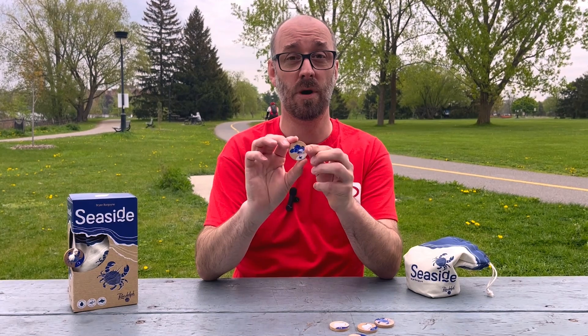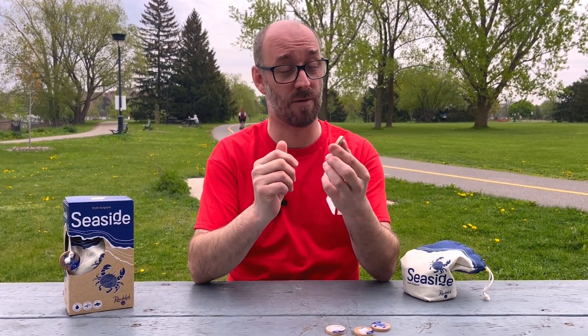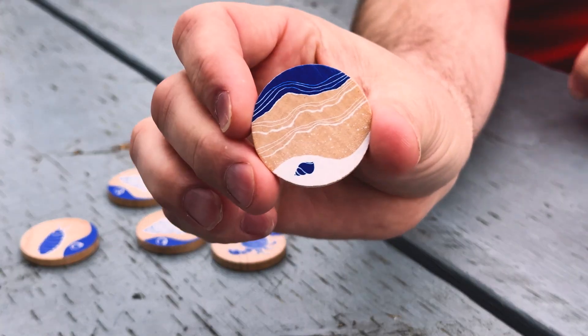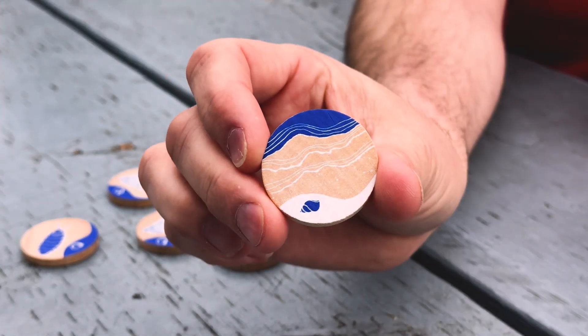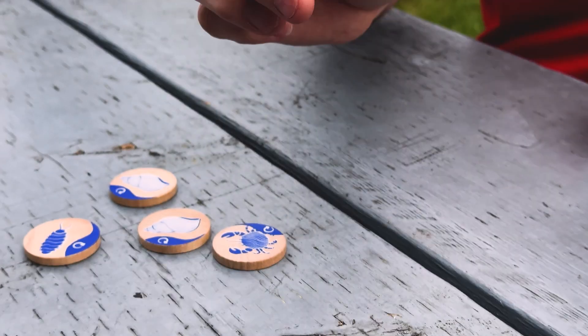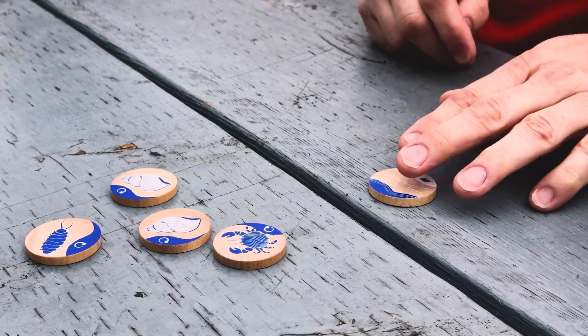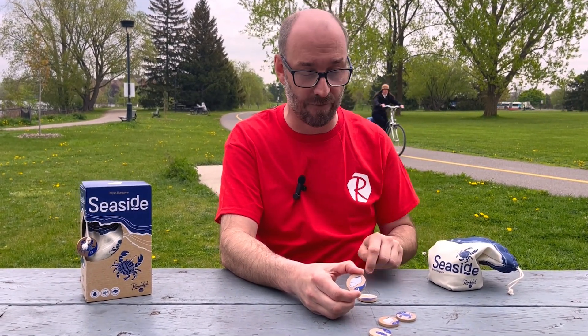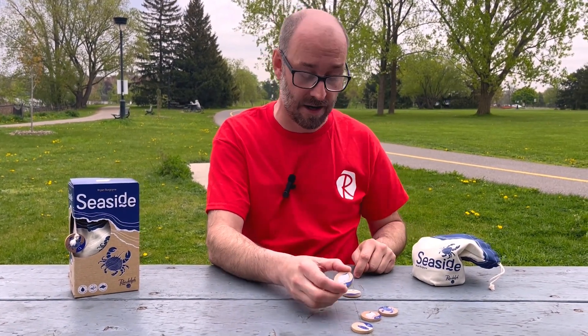This tile has two white sides, so it means I have to play it in front of myself. This side is a beach — you'll see there's a beach and a little shell symbol. That means if I play this onto my Seaside in front of me, I can go into the sea and take a shell. I can take one shell because I have one beach. You take as many shells from the sea as you have beaches in front of you.